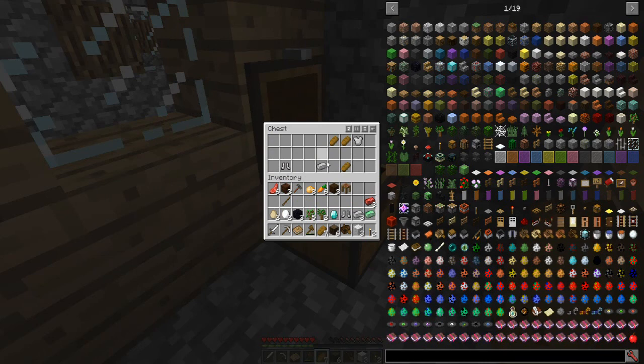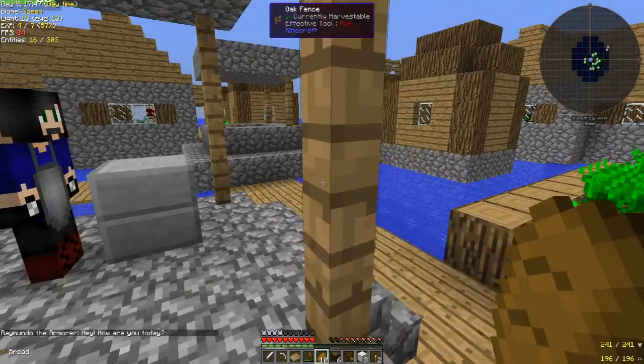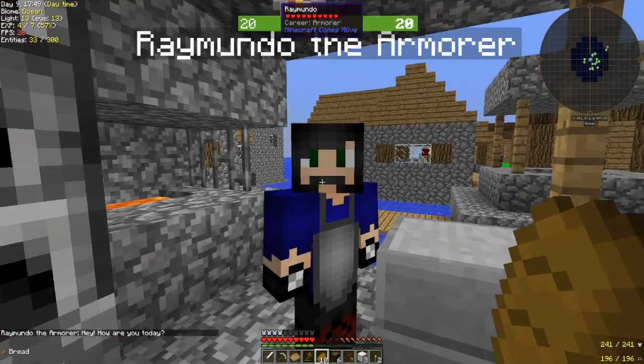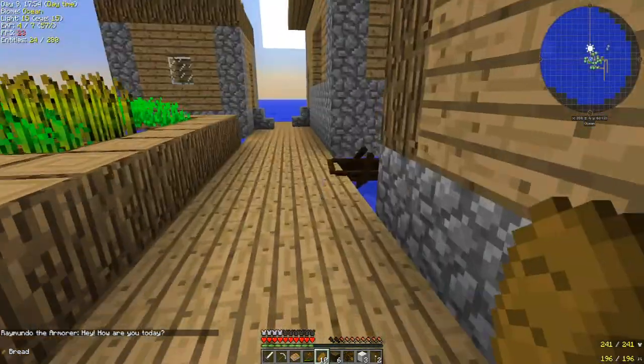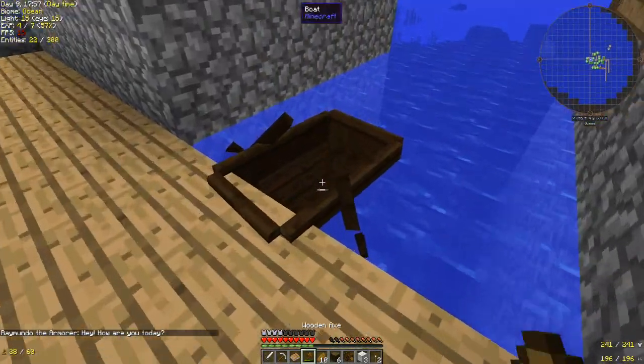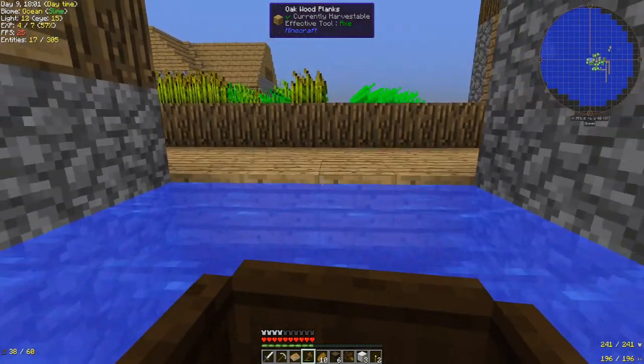Plenty of bread, a chest piece and some leg or foot armor. Let's go ahead and put this on. We will be on our way. Hi, how are you? You don't look very happy today — I don't blame you, you're out in the middle of the ocean with nowhere to go. Thanks for the goodies, guys!